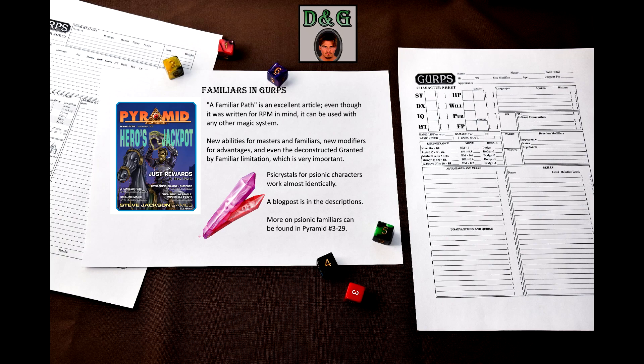As was said before, the familiar is a typical feature of spellcasters. But what about psionic characters? In D&D, psions used to have psi crystals that serve the same purpose. I have a write-up on my blog that I will link in the description — it's just a list of examples that emulate what you would see in D&D. If you'd like to read some more on psionic familiars, there's the Edge of Science article in Pyramid 3.29.